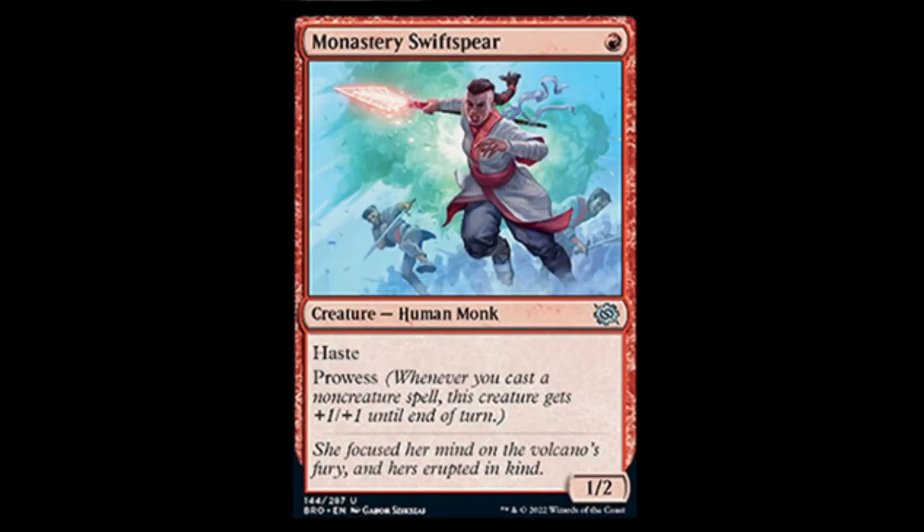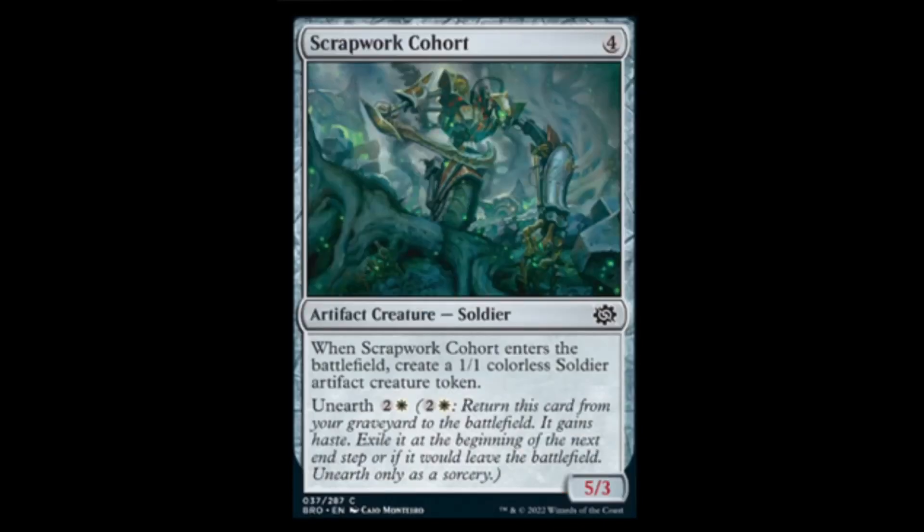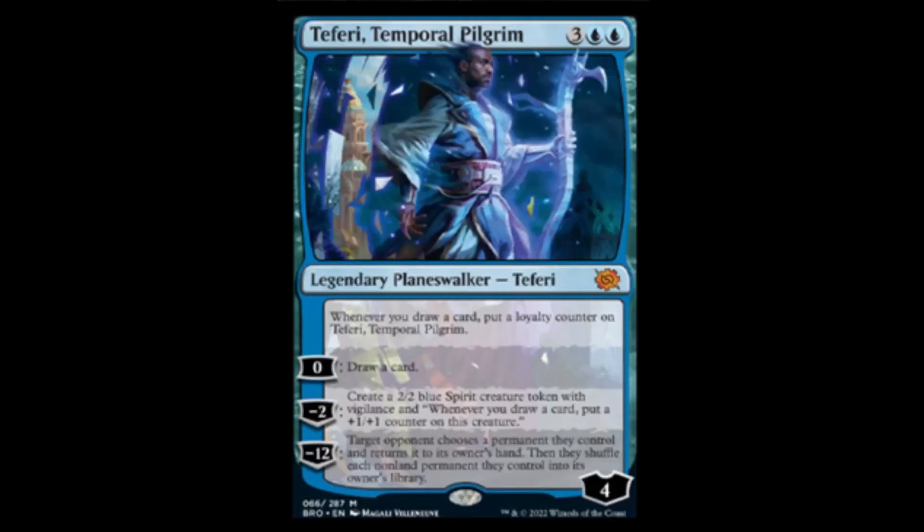Monastery Swiftspear reprint — because you know, artifacts, lots of them. It's been reprinted three times and will still be a powerhouse in Standard. Scrapwork Cohort — four colors for a 5/3. When it enters the battlefield, create a 1/1 colorless soldier creature token — great for Altar of Dementia to just go ham on somebody.